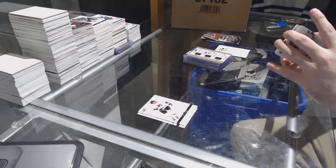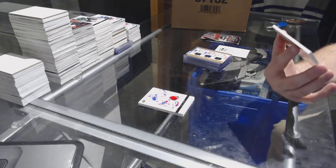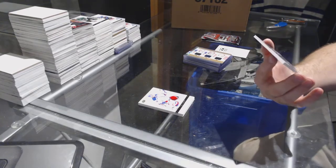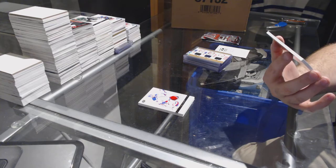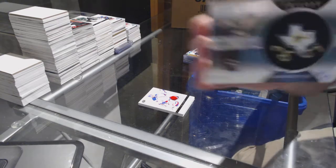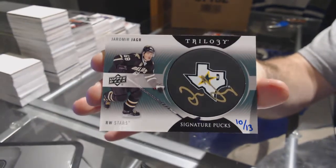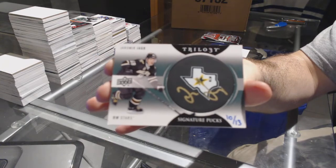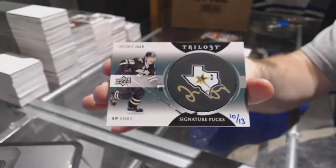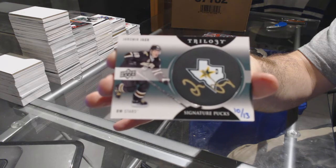And oh — this probably is a short print. That is definitely a short print. Number 10 of 13 — Signature Pucks, Yarmor Yager. 10 of 13, Yarmor Yager.